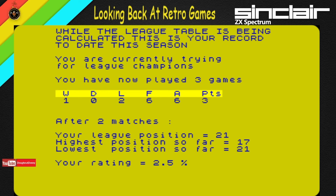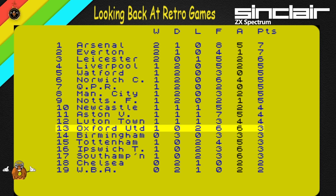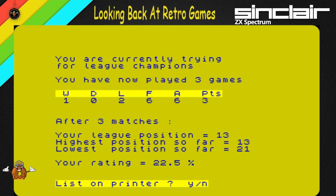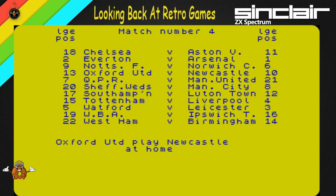So while the table is being calculated, there's another screen here — that's a good variation. Your league position is 21st; highest was 17th, lowest 21st. Well, that might change after this win. We're 13th now — and after winning, our rating's gone up. Let's continue — we're on our way up.